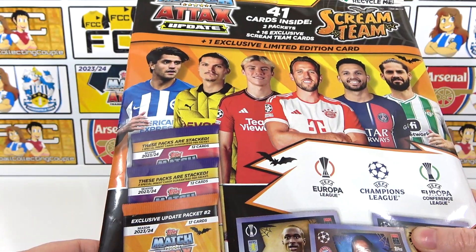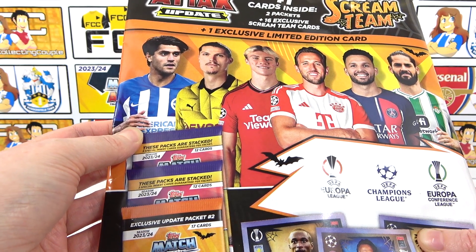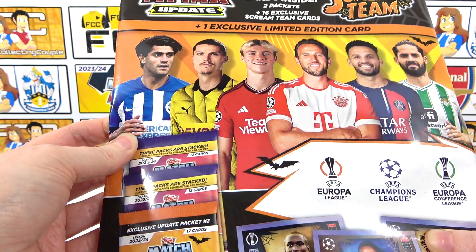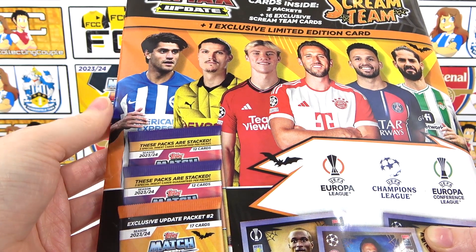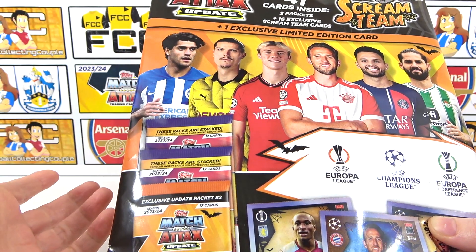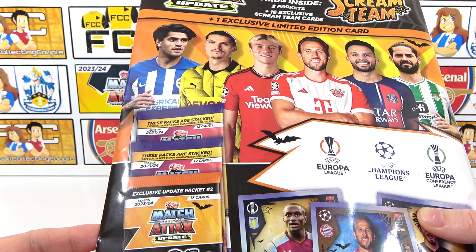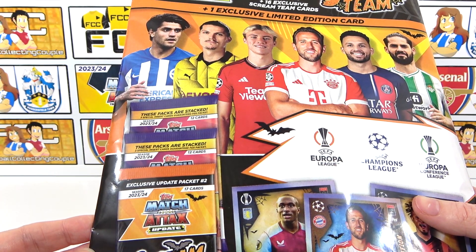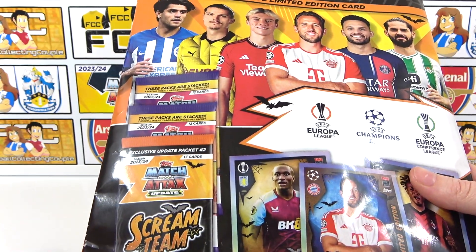Interestingly enough, we do have a Brighton player featured on here - this is like the first time we're seeing them, which is a bit of a mad one. Brighton are not on the checklist from the main collection, but there we have The Hood on the cover of the Scream Team Multipack. This multipack does cost £9.99, and it is out now on the Topps website - hopefully you'll be able to find it in shops as well. We didn't manage to, we had to buy it online.